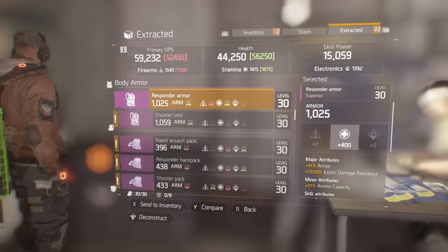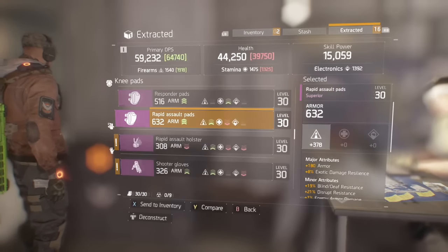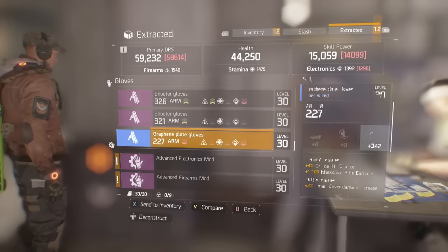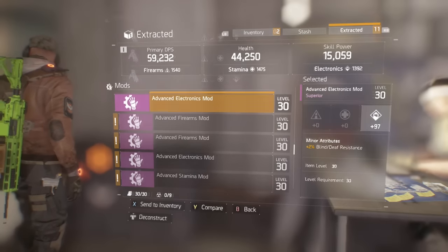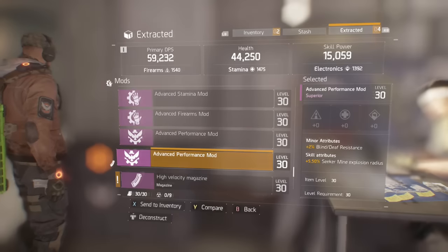So 27 purple items out of the dark zone, back at the base as you can see scrolling through here. This allowed me to get my DPS and health both up to 70,000, which wasn't really that high at all before. So it's great for min-maxing your stats, finding the gear you want, finding all the mods as you can see there.